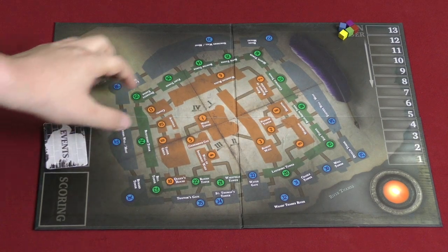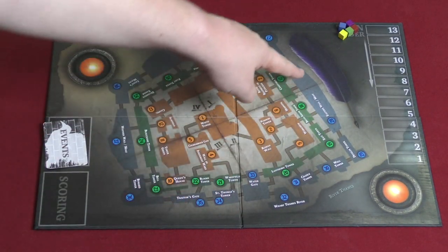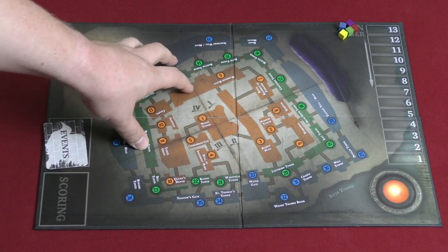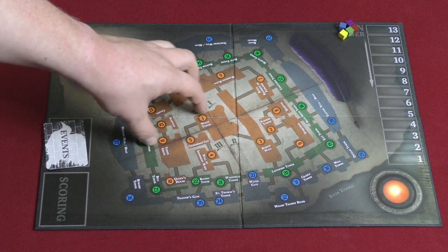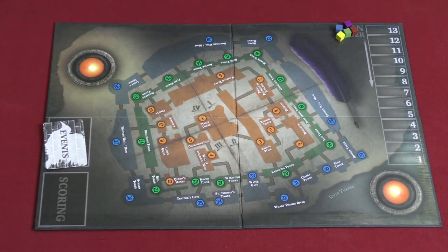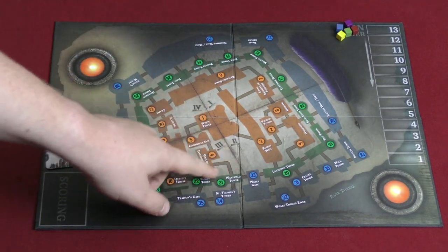So in Tower of London, you're going to have a map of the Tower of London split into four quadrants. By the way, I know they did that board-wise, but visually that's a difficult thing — we were constantly having people asking where each quadrant was. Surprisingly, they did not make it so that it matched the board. That's just an odd design choice. But anyway, buildings are part of one of four quadrants.